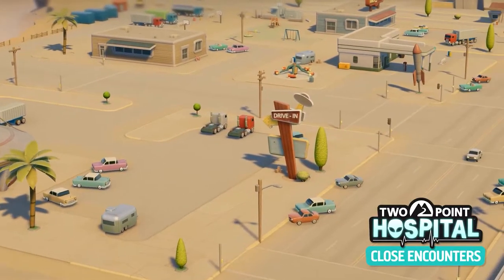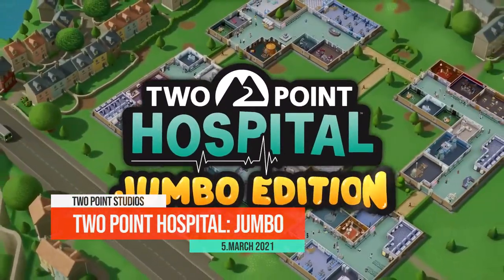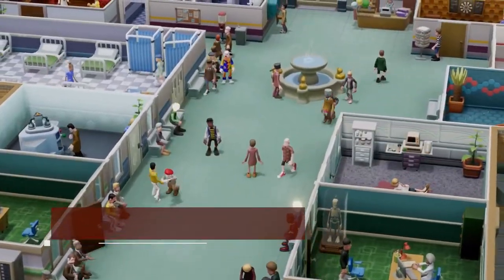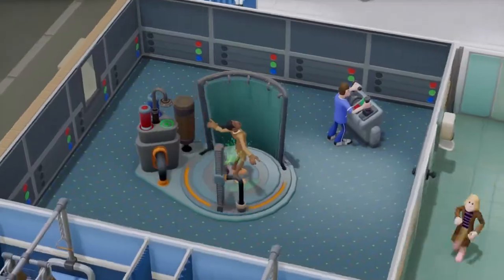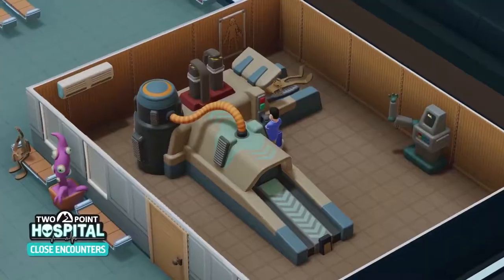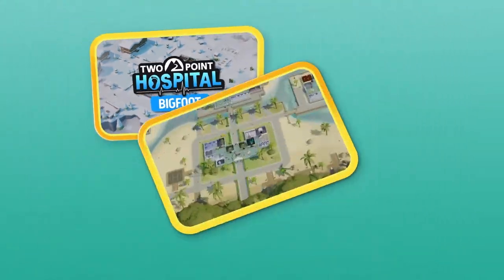For all the fans of the Two Point Hospital series, you are in luck! Two Point Hospital Jumbo Edition will bring all of your favorite games to one place. TPH Jumbo Edition will bring new areas, characters, illnesses, and items for your hospitals — including a retro pack with 26 retro-themed items, or the exhibition pack, which contains an art-themed pack.